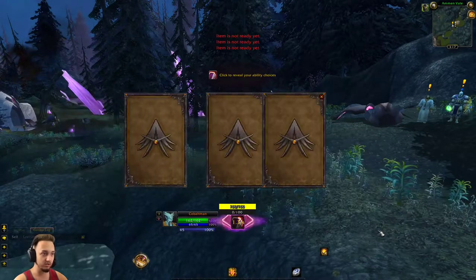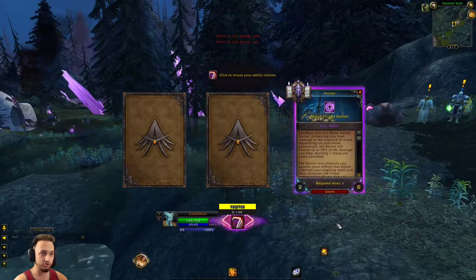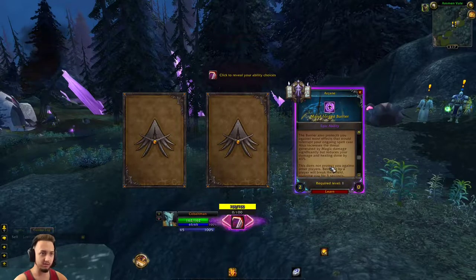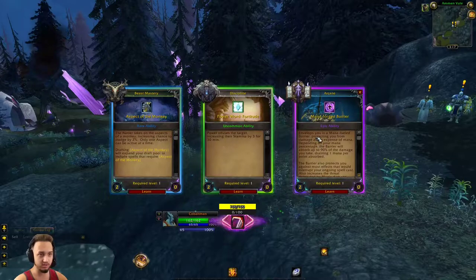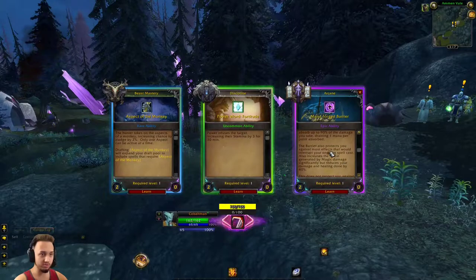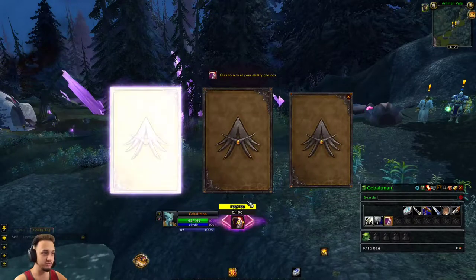All right, we got a couple — oh, a purple! Let's check that out. Mana Forged Barrier — I believe that does damage to the mana before it does the health. Something like that. Power Ward Fortitude and Aspect of the Monkey. I might go with this barrier — it says it envelops you in a mana-fueled barrier protecting you, absorbing up to 90% of damage, draining one mana per point absorbed. That might be pretty good if we don't use any mana abilities. But no, we're going to re-roll one time and see what else we get.